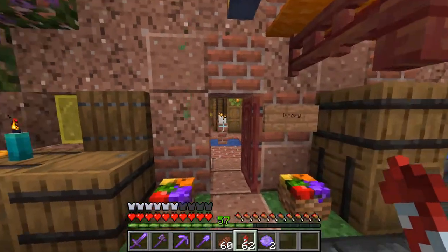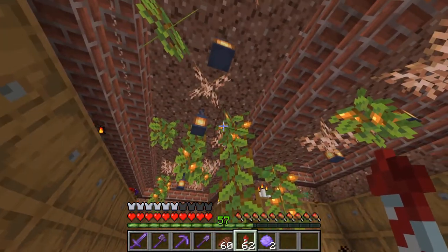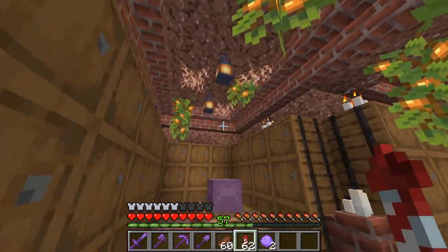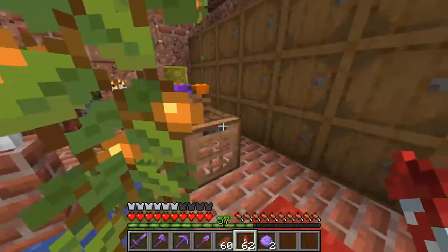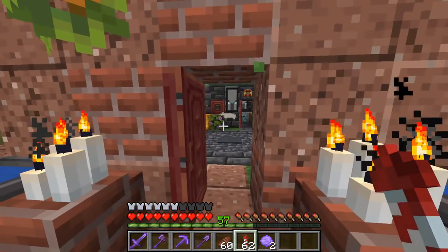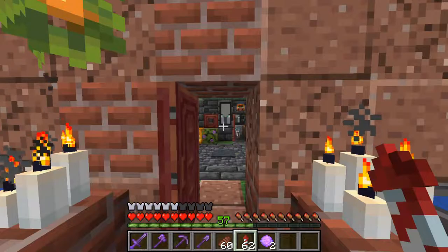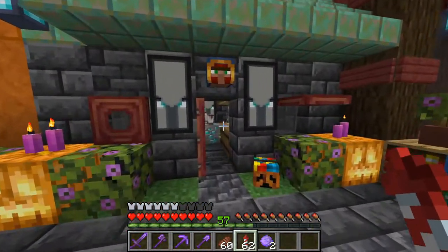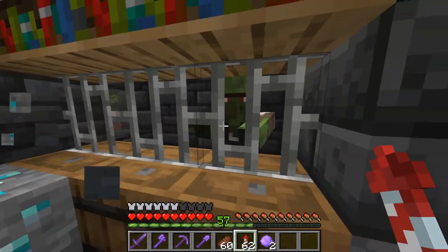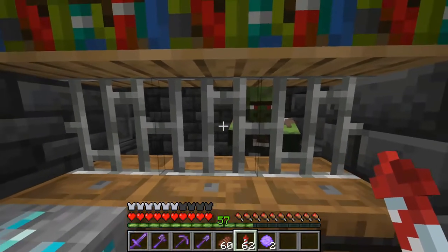The next thing is a winery. The idea was to create something that looks a bit like an underground wine cellar with minimal decorations and candles, because you need candles. And that cat is mocking me. This is the shop where we have a shopkeeper — he is grumpy.